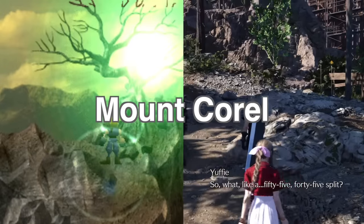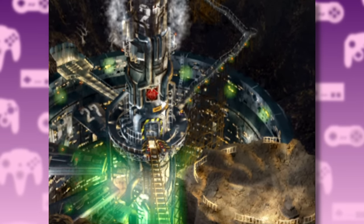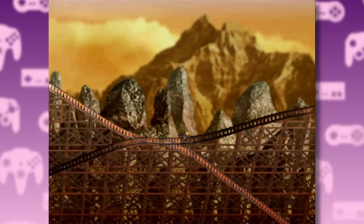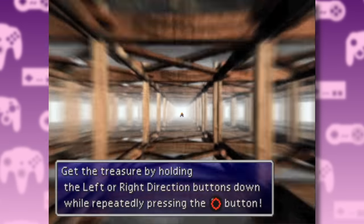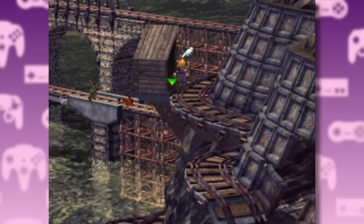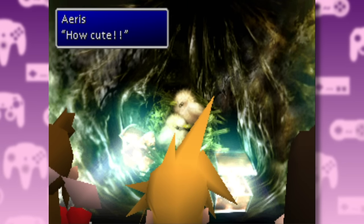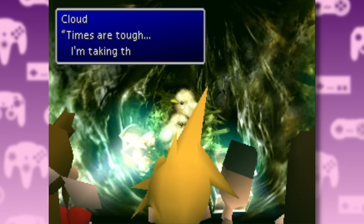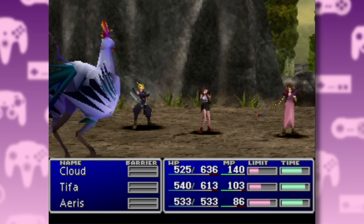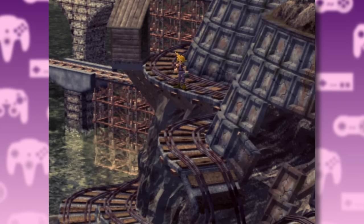Next up is Mount Corel. The original version was comprised of several sections: the ruined Shinra reactor, followed by rail tracks that you can break — sending you falling down and having to climb back up — and then a part where you lower the bridge for characters not in your party. You can also climb up to a section where you find a nest with baby birds. If you want, you can steal their treasure, but this results in you having to fight their mum, which you just slaughter before going on your way. That's pretty dark.